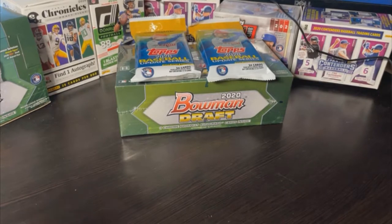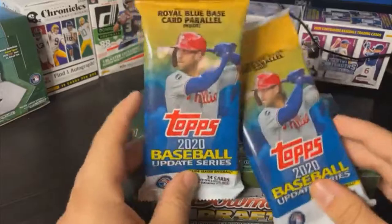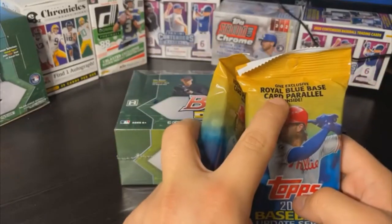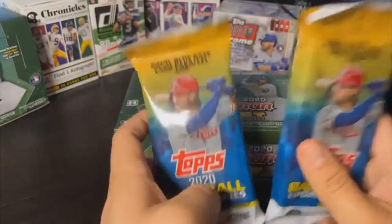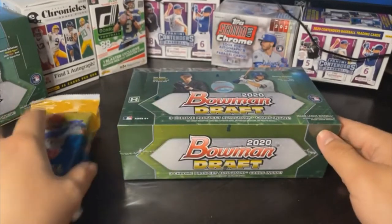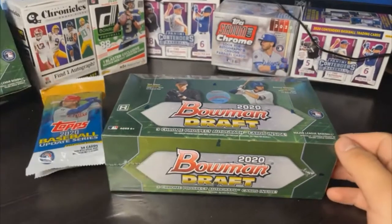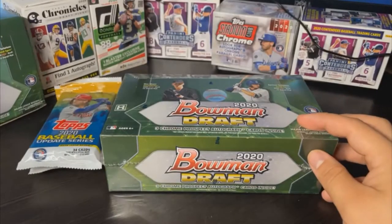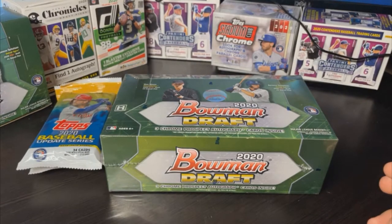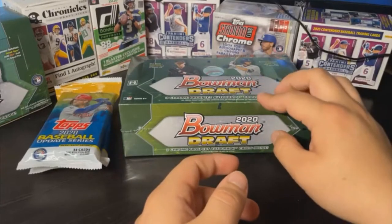Alright, tonight we're doing two fat packs — 34-card Walmart packs — which include one royal blue base card parallel. We also have the Bowman Draft jumbo box. Last break on the 29th, Mike G got lucky with a 2-of-5 Asa Lacy autograph, a red parallel card. We're hoping for another nice one like that.